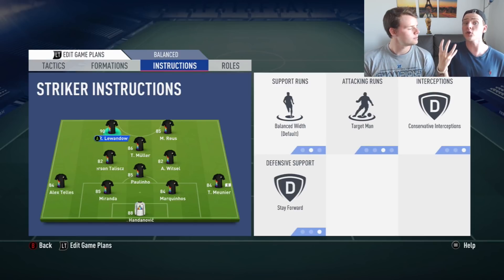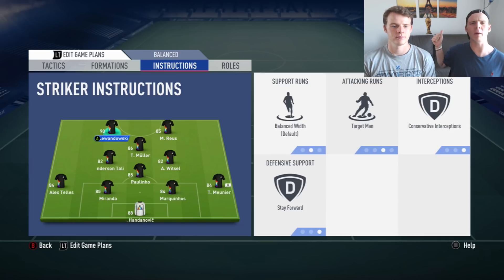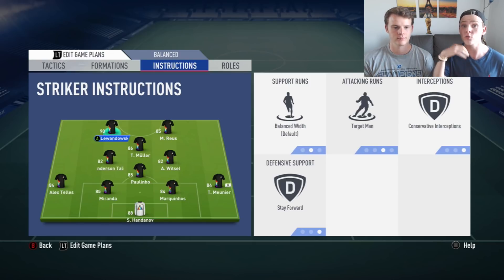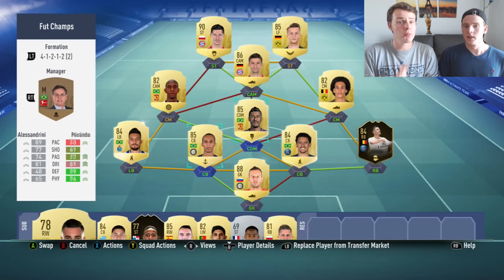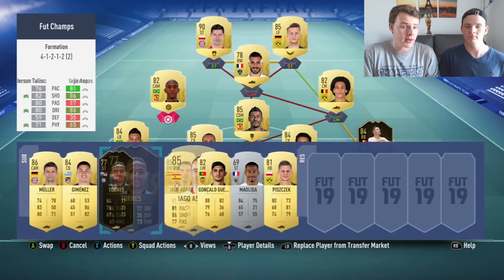For the two strikers: Lewandowski is set as target man — he's the strongest of the two. Stay forward for defensive support because I don't want him tracking back; the midfielders handle that defensively. For Marco Reus: 'get in behind' because he's the fastest of the two — getting beyond the defense is his role.